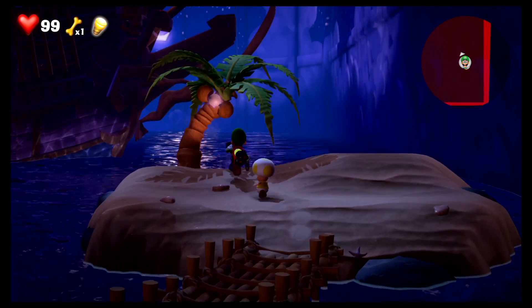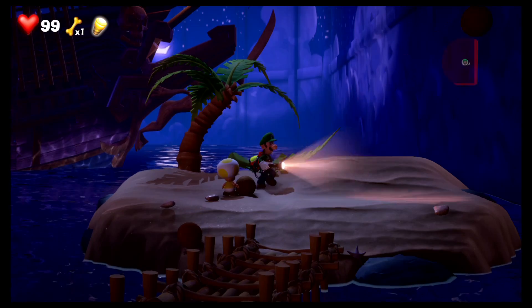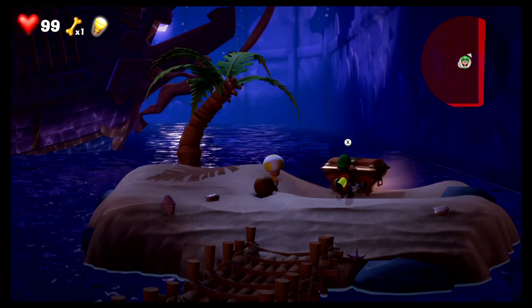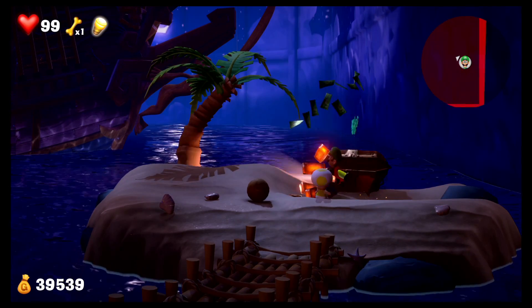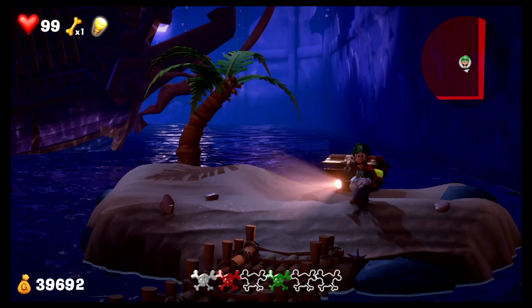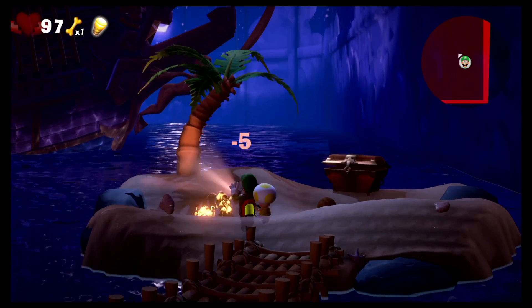First of all, pearl. Second of all, there's coconuts - we don't need them for too much. And now there's a chest. That's a lot of coins. And there is a gem. Oh, did Toad collect it? Thank you - that saves a lot of time, actually. Oh, this is nice.